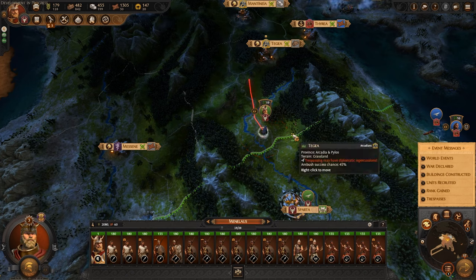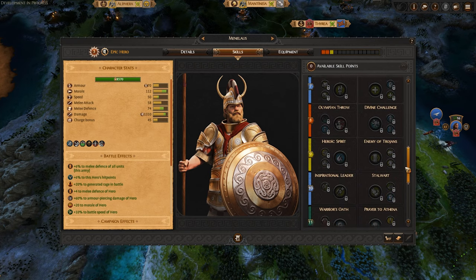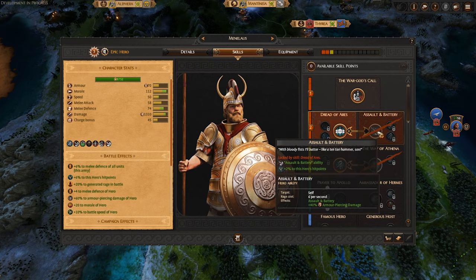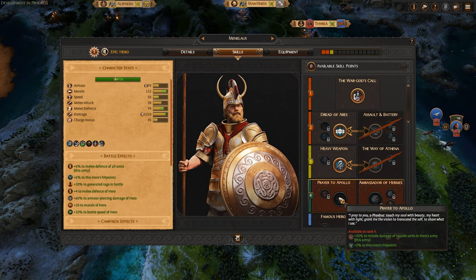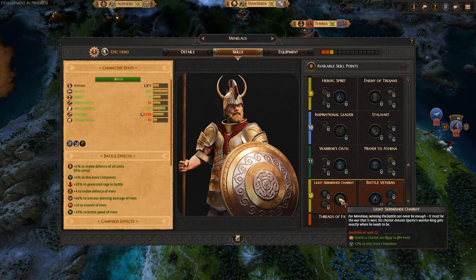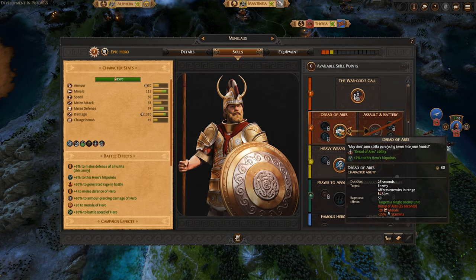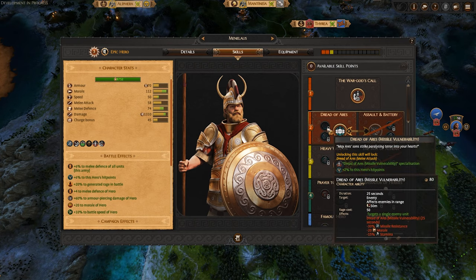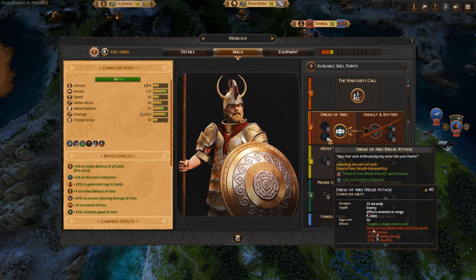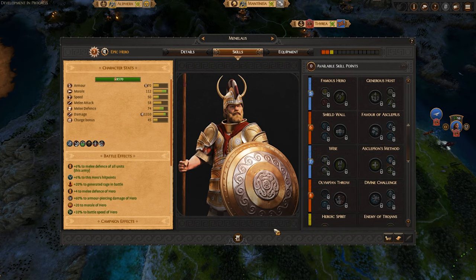Let's look at Menelaus real quick. He is at rank 3, so we haven't done a whole bunch in terms of ranking him up in the 17 turns. What's really cool is his skill tree — every level he gets, he can unlock further things down the line, from abilities to buffs. Eventually I think he can even get a chariot. What's even cooler is that when you unlock something like the Dread of Ares, you can go into a further sub-skill tree, though it does take up a full point. You can get some pretty cool buffs from previous campaigns.